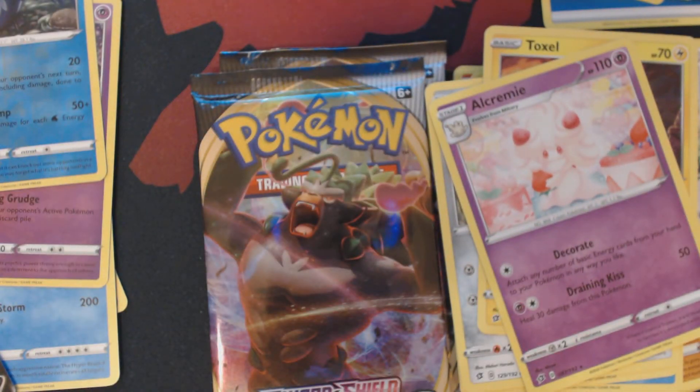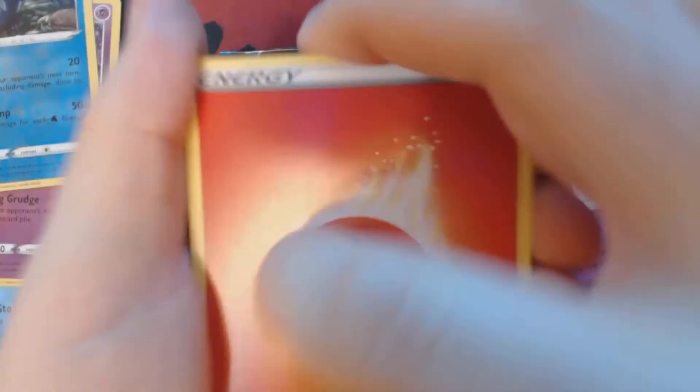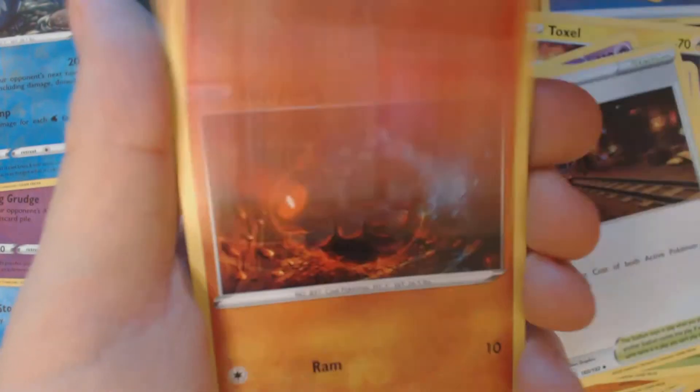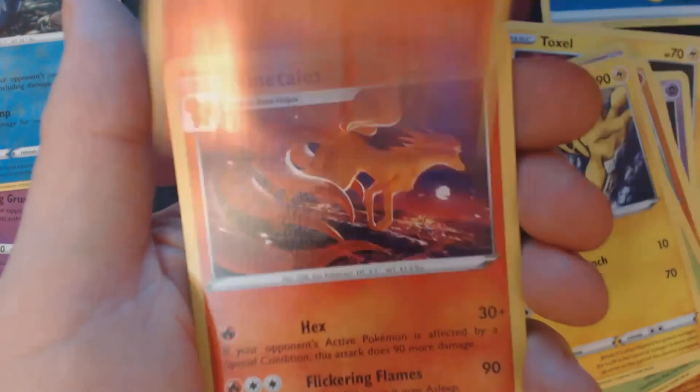Four packs to go. We have Fire Energy, Zatu, Lombre, Galarmine, Growlithe, Roly-Coly, Meditide, Grubbin, Electabuzz, Reverse Holo Arcanine, and Ninetales.